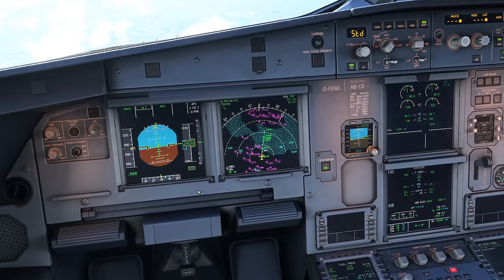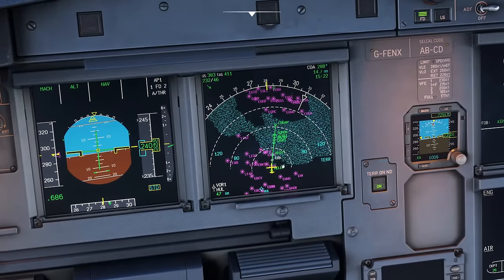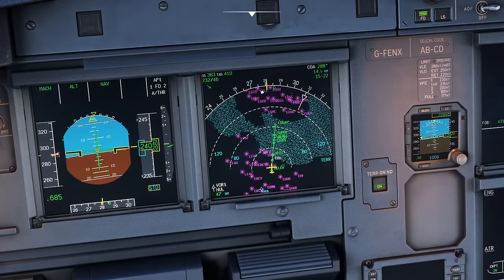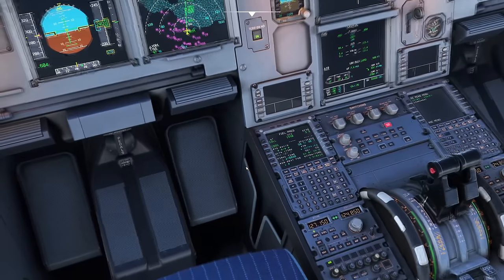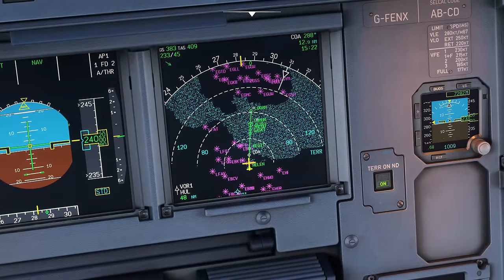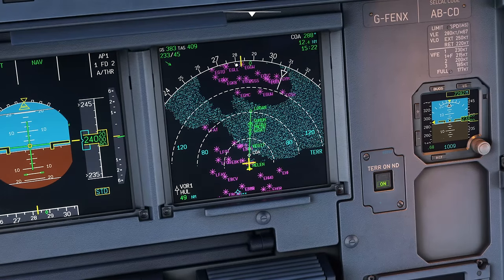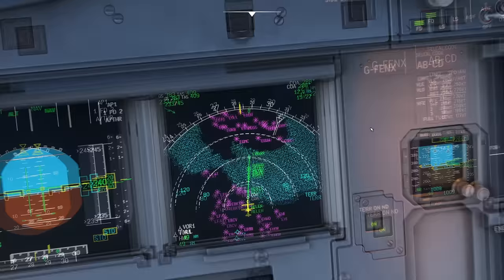Here we are in the cruise, where we left off at the end of my previous videos. We're currently routing towards London and we're going to land at London Heathrow, operating a Brussels Airlines flight. You're going to want to get set up at a reasonable time before your top of descent. We don't have a top of descent arrow just yet but London is about 160 miles away, so it's definitely time we get set up - this is even a little bit late, but it is a short flight.